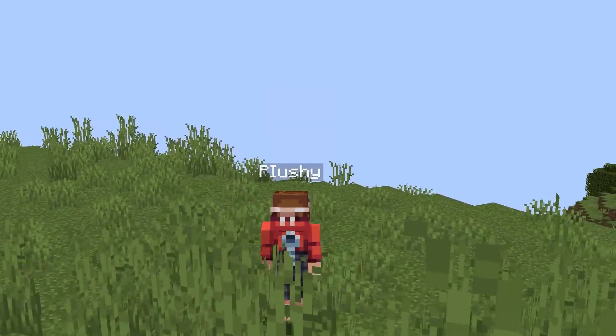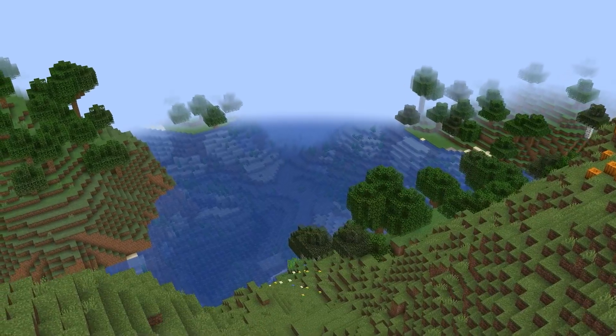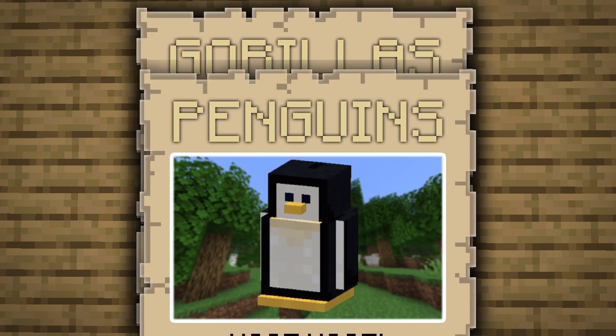With every Minecraft update, we typically get some new mobs. So far in this update, we've gotten the brand new camel and sniffer. Though why don't we add some more mobs? For example, we can add mobs like raccoons, which can steal food from your chests and barrels. We can also see some strong elephants, gorillas, and even some adorable penguins.